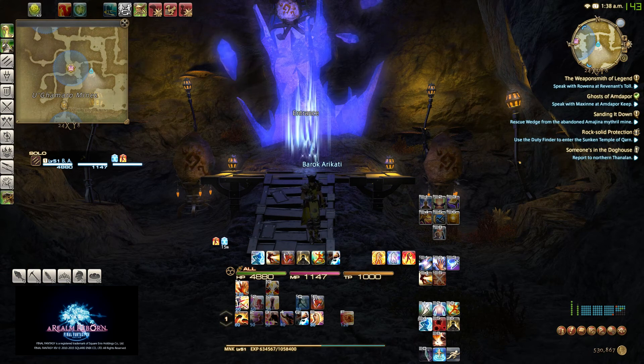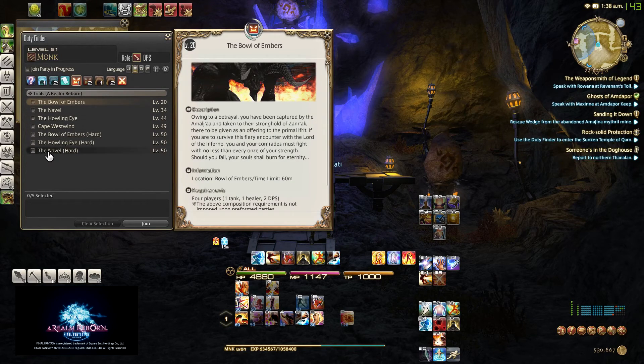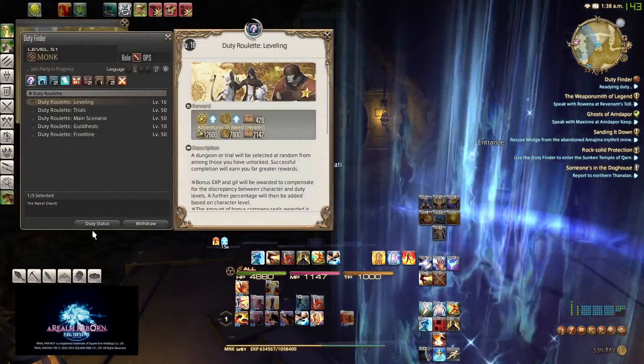Hello everybody, and welcome back to my Final Fantasy XIV Let's Play. Today we're going to be going into Titan Hard Mode, and Titan Hard Mode is a fair bit more difficult than the normal story mode version, because this time around Titan has bombs, which are a fair bit weird to dodge, but it's fairly easy.